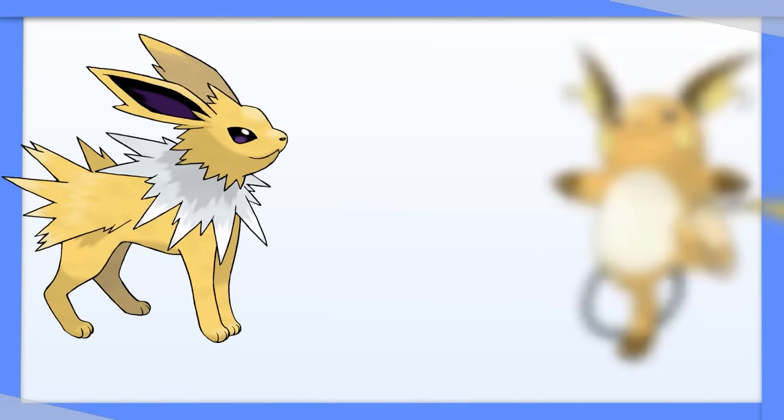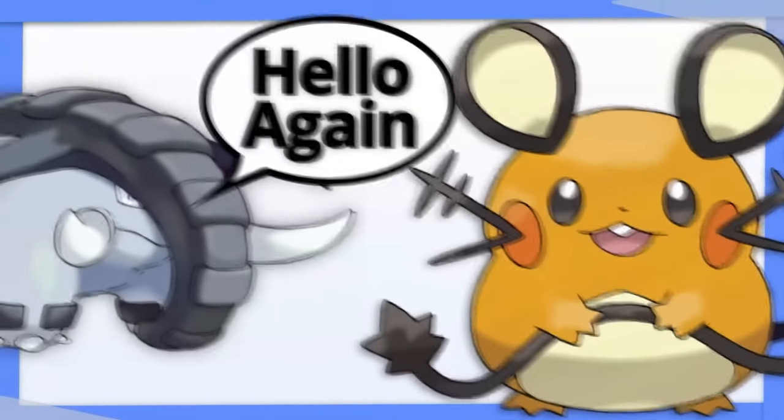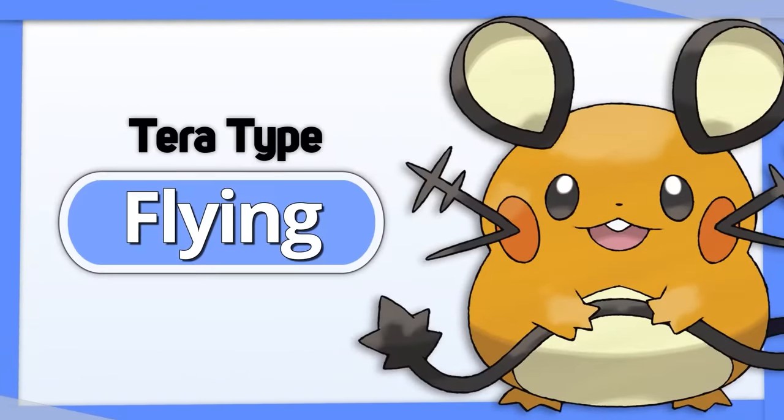Dedenne: like most frail Electric types, you don't want Dedenne to fall victim to a one-hit KO Ground move, especially if it's not likely to attack first. Go with Tera Flying.